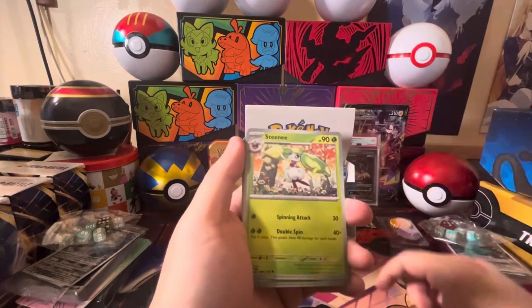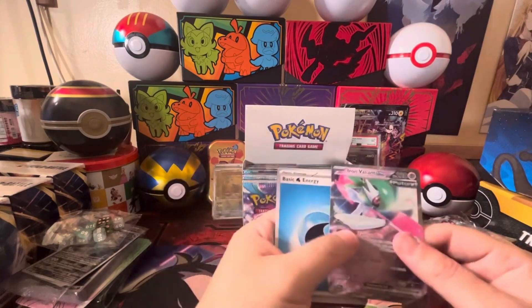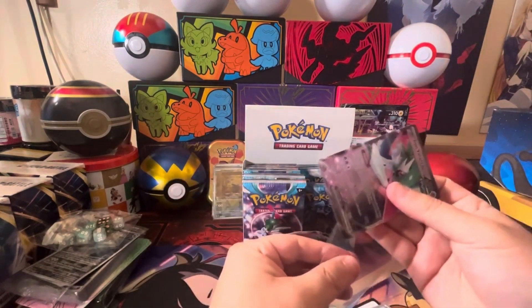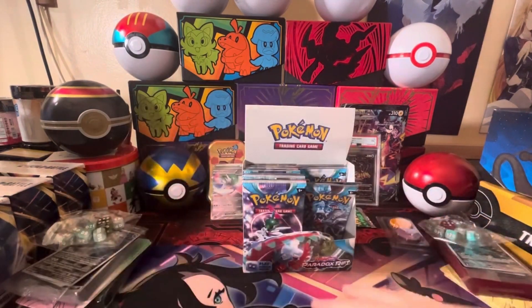Carbink, Cork, Steenee reverse, Goalie Spidops, and we do get an Iron Valiant EX! Not really my chase card but one of the cards I definitely wanted to have as part of the collection.